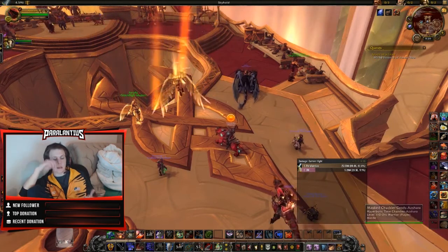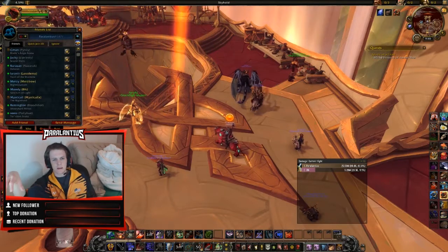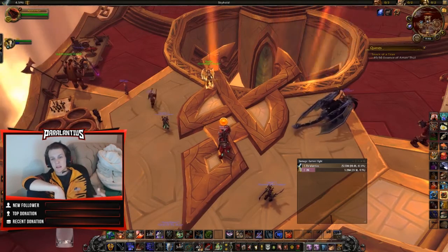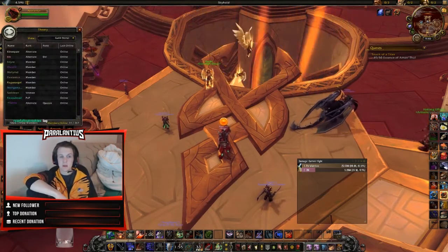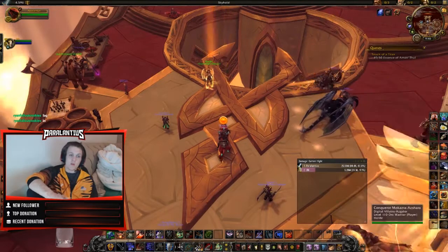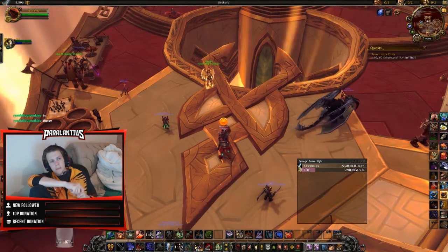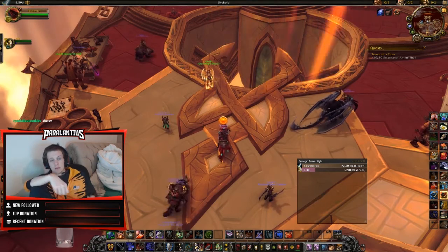Now looking at how Fury Warriors are generally supposed to be played — they're built around CC into burst. Comps like KFC and Arcane Mage/Fury Warrior are really strong because you get a CC chain into this burst that comes out in a matter of seconds. It can blow people up — it's one of those few comps and classes that still has this huge amount of burst that you don't really see that much anymore. You have various warrior-mage setups — you can do it with Frost or Arcane — and Marksman Hunter/Fury Warrior is a strong comp.